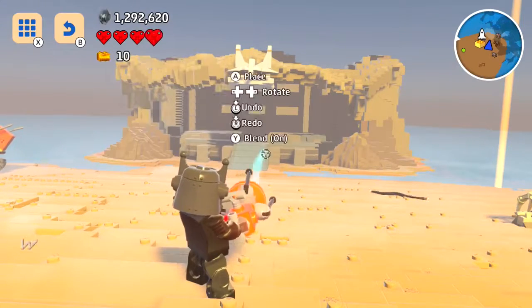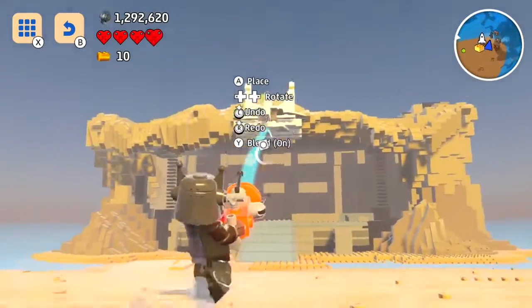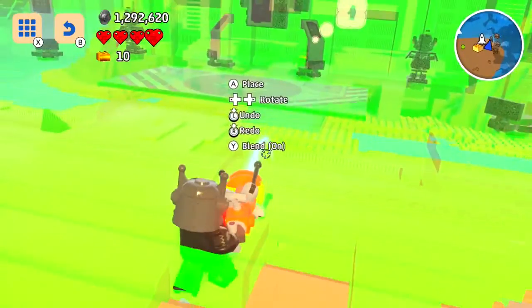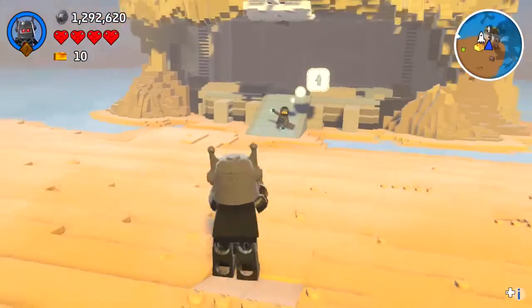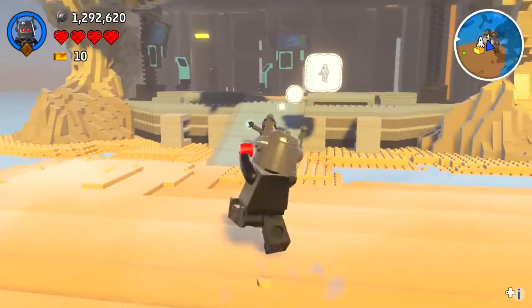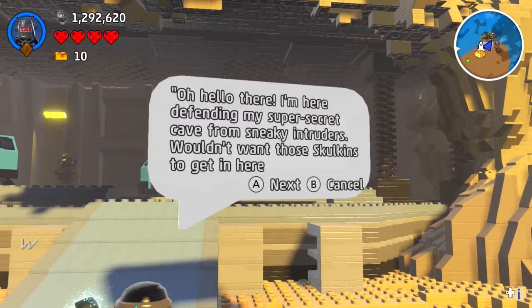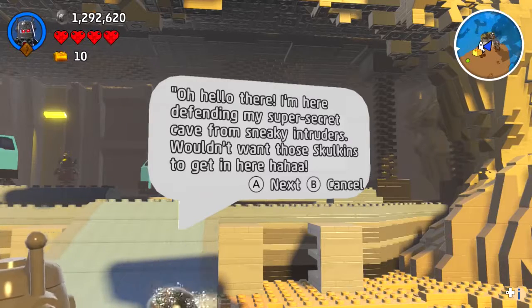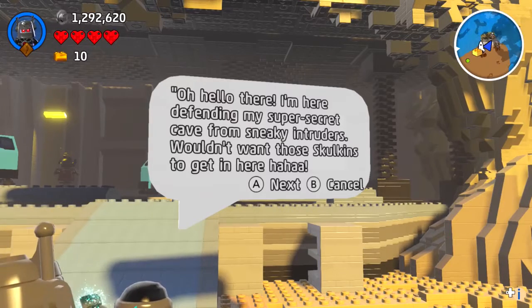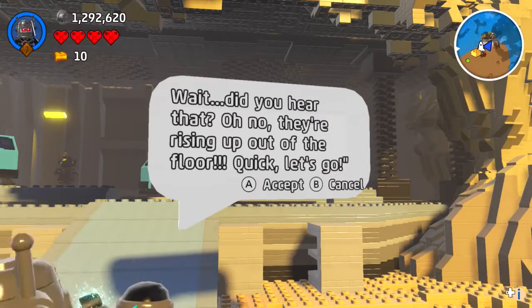There it goes! I don't know when this will be on any of the other platforms. Let's put this away and there is Nia. Hello! She says: 'I'm defending my super secret cave from sneaky intruders — wouldn't want those Skulkins to get in here. Wait, did you hear that? Oh no, they're rising up out of the floor!'